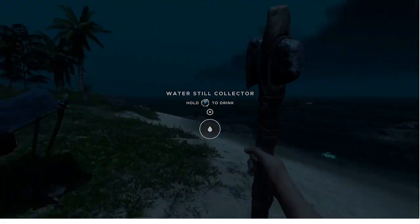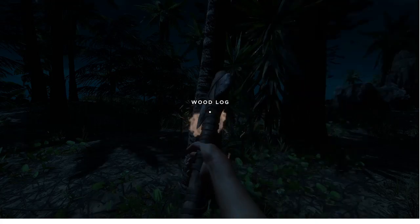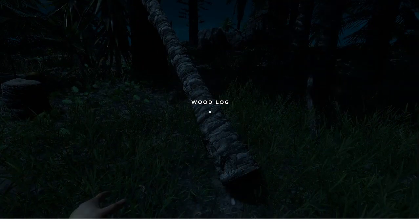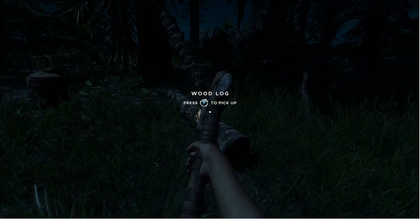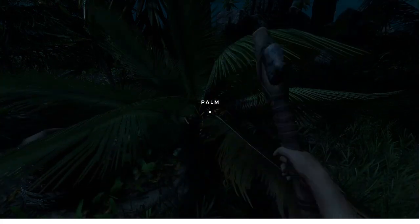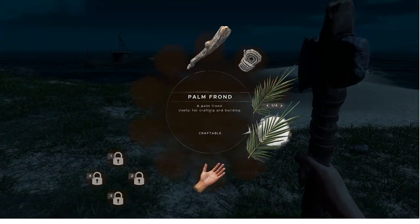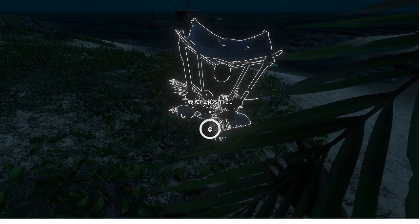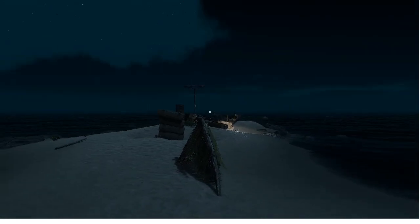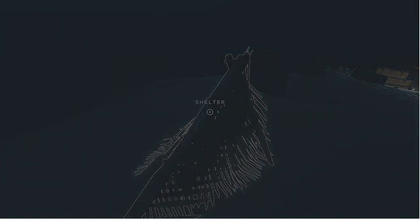Change of plans — I went ahead and made us a water still because we're going to need water first thing in the morning. After a little bit of debate in my own head, I believe I'm going to settle on this island here. I'm just going to go ahead and start gathering resources and get this little base set up, because I think this would be a good place to build. There's plenty of shoreline, there's plenty of resources here. We'll set up right here. Let's get our water still full so we can have water to drink in the morning. On this sunken ship out here there's tires, so we've got plenty of things to expand our raft with.